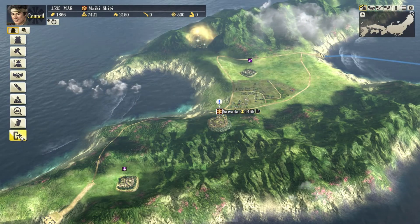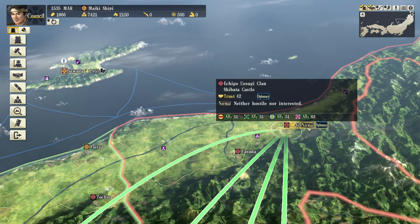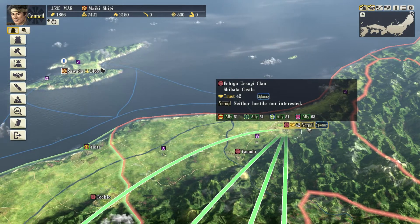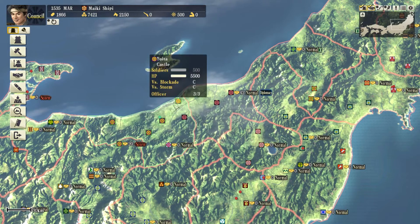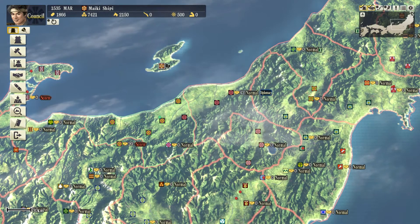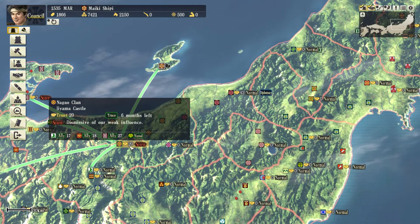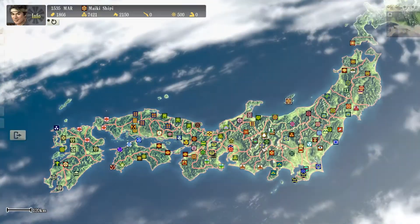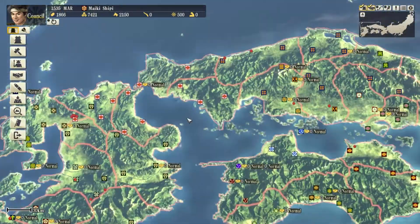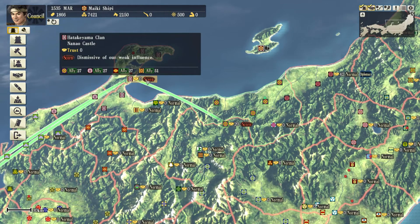Japan is as mysterious as Chester. Are these guys our friends yet? Diplomacy - trust at 42. Why are we so interested in those guys? Because these guys hate us. Yeah, they don't like us at all - they're dismissive of our weak influence. Ouch - just wait until we're invading you. Nobody else really cares. Oh no, this Takeyama clan doesn't like us either.